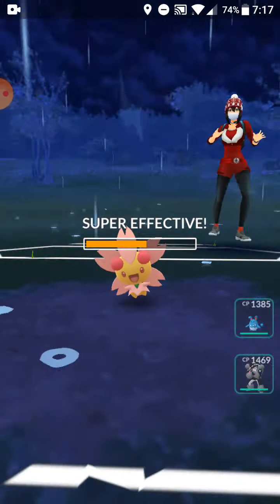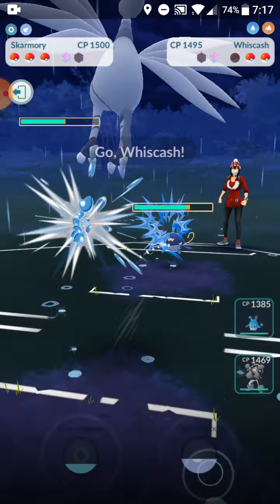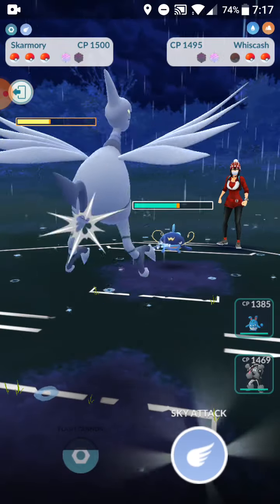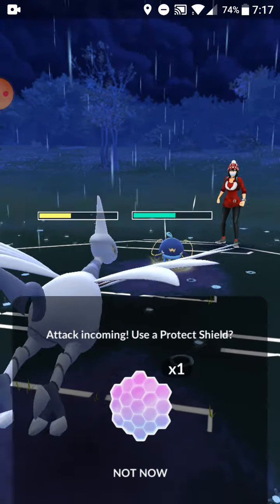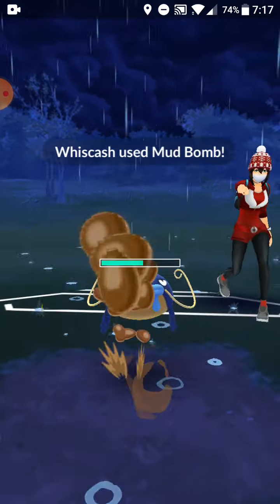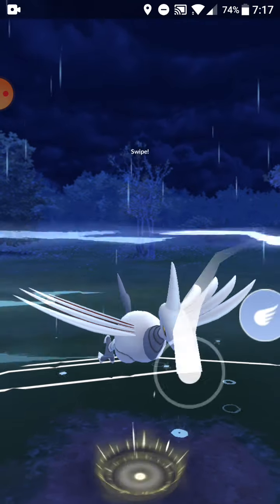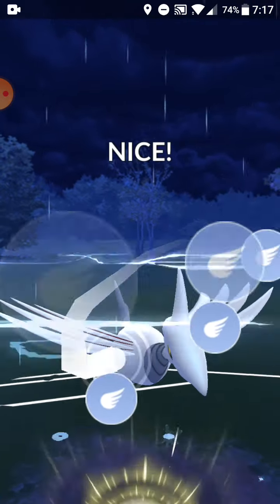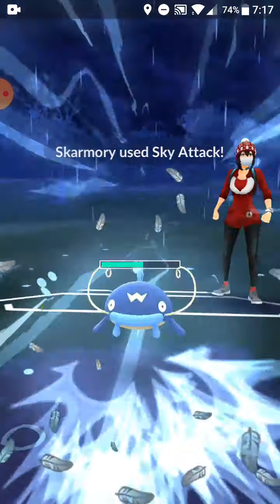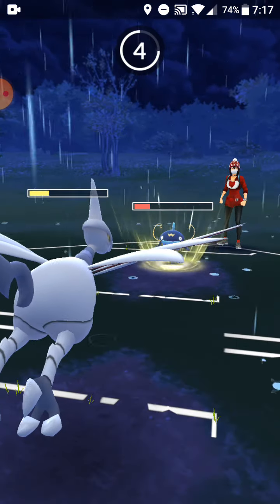Sky Attack goes in — we get it through. Here comes back the Whiscash. Yep, I was right. Let's see if we can get a Sky Attack before the Mud Bomb. Is this Mud Bomb or Blizzard? I'm not gonna shield the Mud Bomb — I don't know why that took so long to charge up, because Water Gun doesn't charge very fast. Two Mud Bombs — yeah, that explains it.